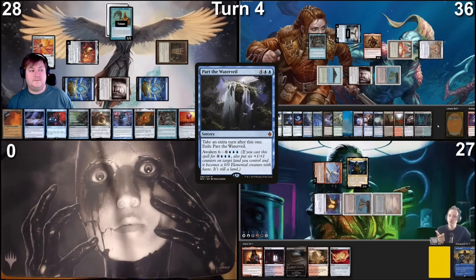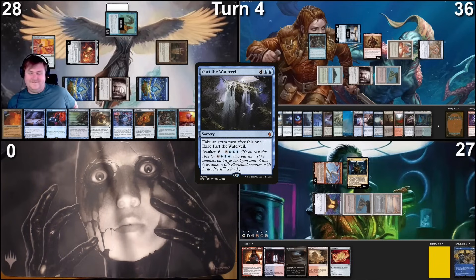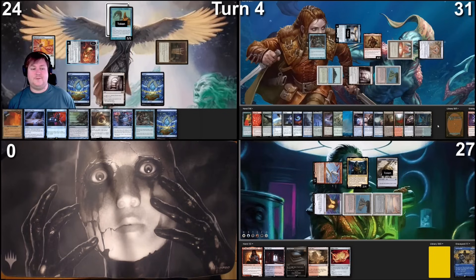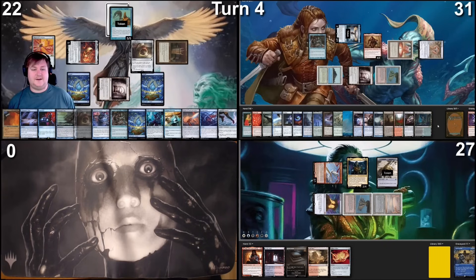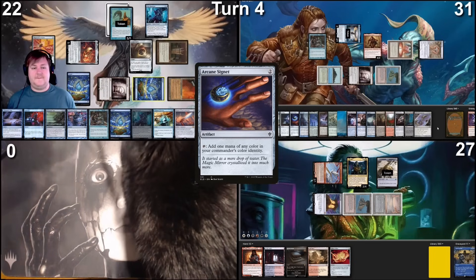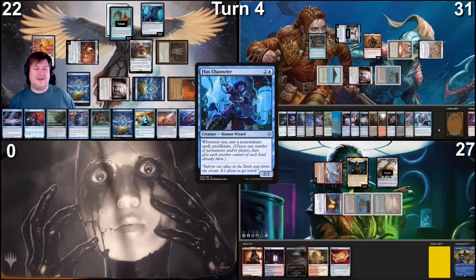Pontus, you have to go to combat with your Gilded Drake — it wants to punch someone's face. Swing the Drake at Redrick, blocks, take five, make a Clue. Pontus discards two cards and goes to his next turn. Untap, take four, tap the One Ring to draw five, take two damage to cast Arcane Signet. Land for turn is City of Traitors. Tap three to cast Flux Channeler. Cast Dramatic Reversal — Flux Channeler proliferates just the One Ring, then untap all non-land permanents. Activate the One Ring to draw seven cards.